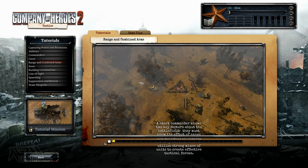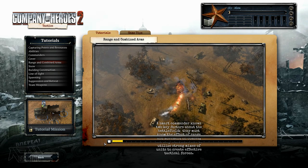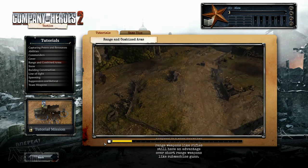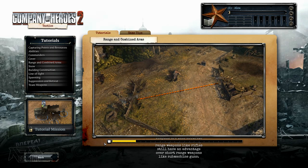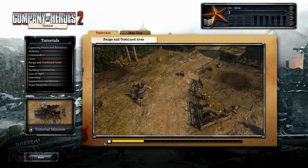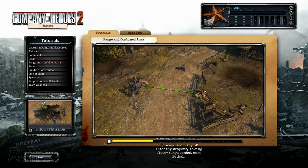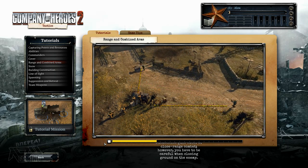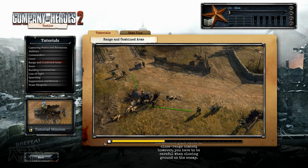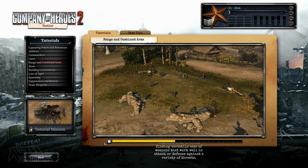A smart commander knows two key factors about the battlefield: the effect of range and movement on combat, and how to utilize strong mixes of units to create effective tactical forces. Weapons are less accurate at long ranges, but long range weapons like rifles still have an advantage over short range weapons like submachine guns. Closing the combat range will increase the rate of fire and accuracy of infantry weapons, making close range combat more lethal. Sub-machine guns excel at close range combat; however, you have to be careful when closing ground on the enemy.